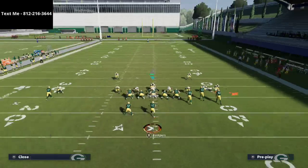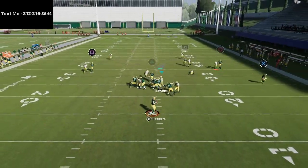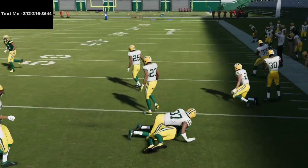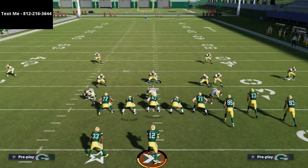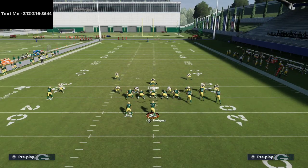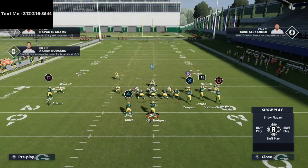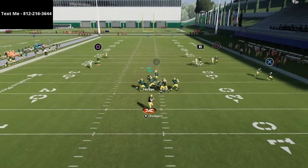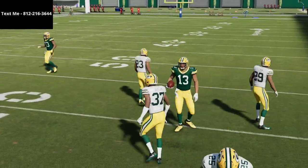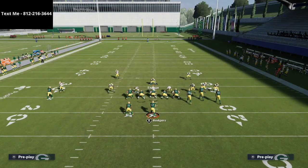Shading inside and underneath allows defenders to get a much better animation in press coverage. As you see right there, he wins that press coverage and is in a much better position. Interestingly, even against out-breaking patterns like out routes, inside and underneath coverage works a lot better. It's more of a press-win situation — you can see the corner is smothering that out route even though he's shading inside.